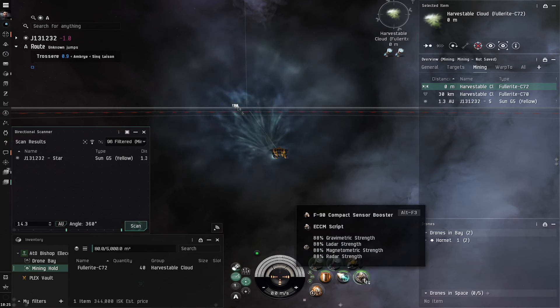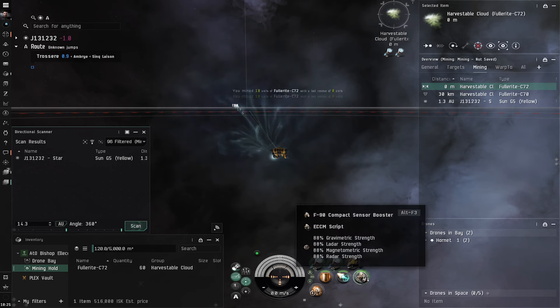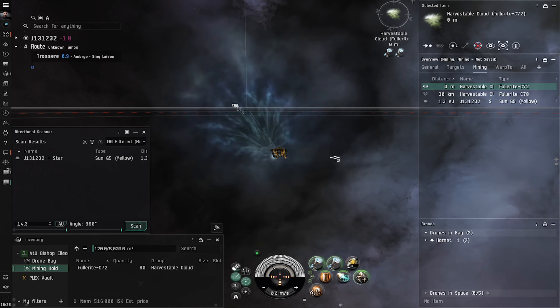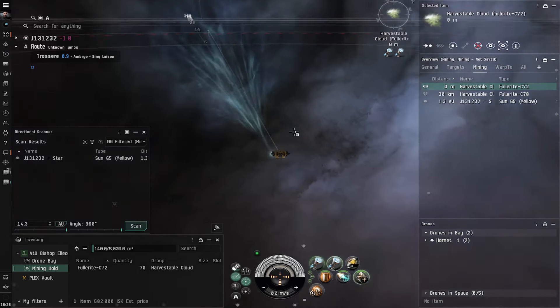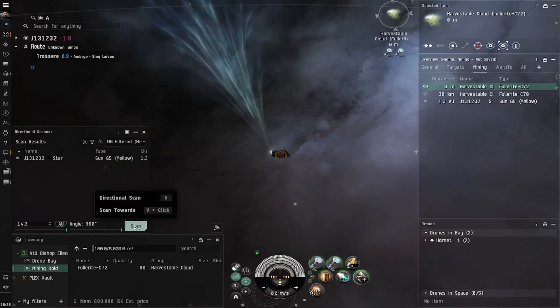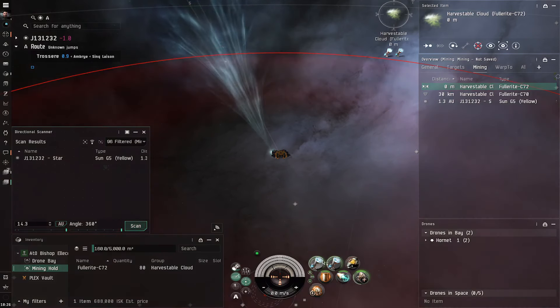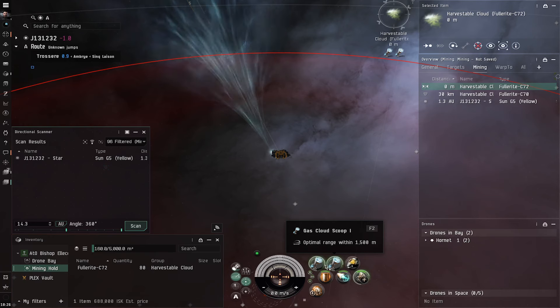I've got the sensor booster on — it increases my gravimetric strength, radar, and magnetometric strength, which makes it harder for me to get scanned down and helps me find things. To be completely honest, I'm not 100% sure exactly what all of that means, but that's what I learned from Google. So we're huffing gas — we're at ADA already and just over half a million ISK. A general rule of thumb I try to follow: scan once per cycle, and this is a 25-second cycle for me as a new character.